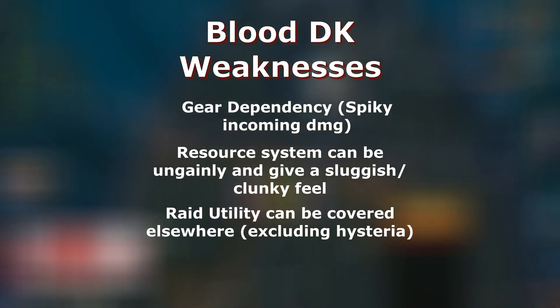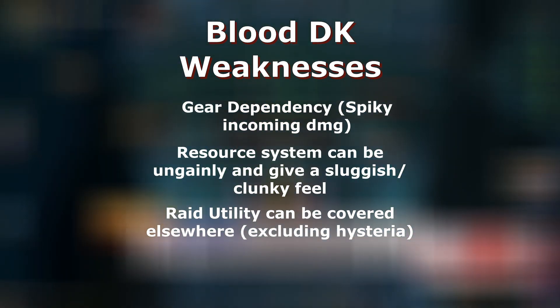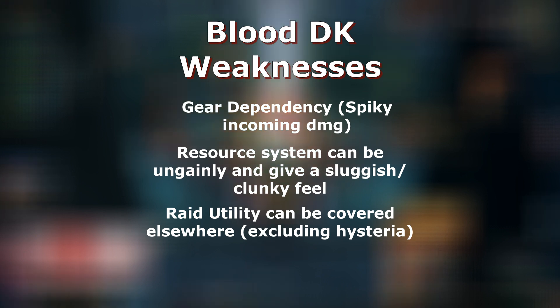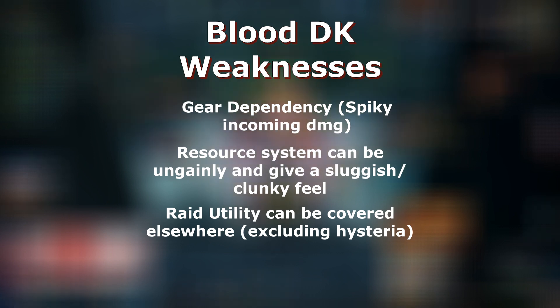Their utility, while powerful, isn't really unique. Abomination's Might and Horn of Winter can be covered elsewhere and possibly even better. For example, the Horn of Winter's strength and agility buff can be provided by an Enhancement Shaman, and if they're taking Enhancing Totems it will override Horn of Winter entirely — so you don't even need to press it. Outside of Hysteria, their utility really isn't that unique.